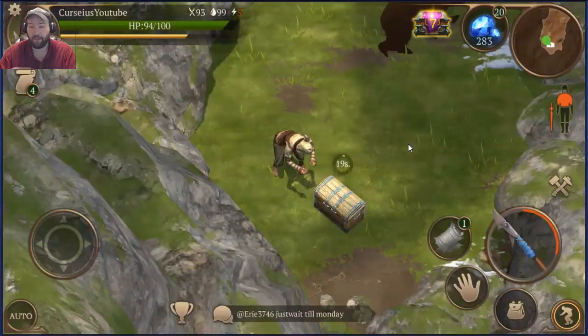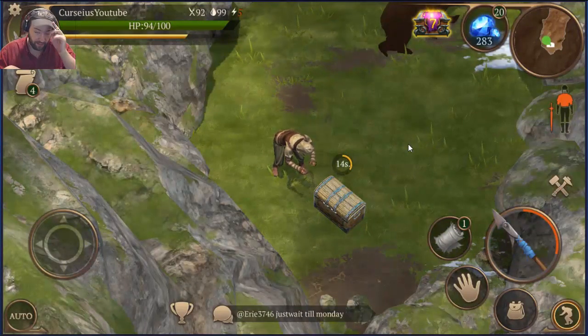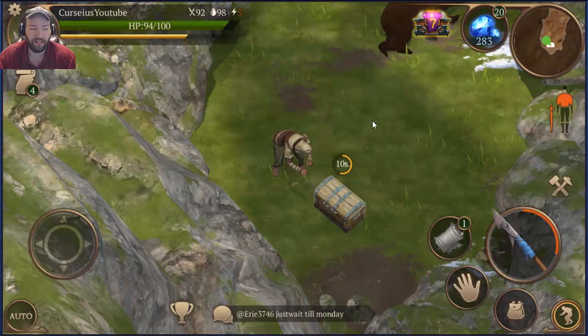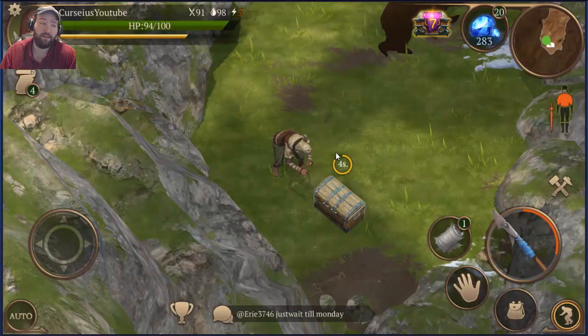He will always be protecting a bandit's chest which has very good loot, so you're going to want to raid this anyways. And that's it — that's how you find a bear and how you get a bear claw.